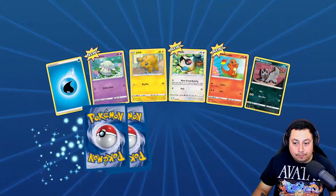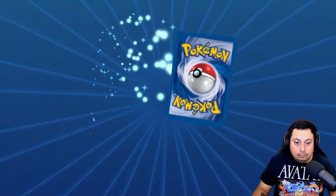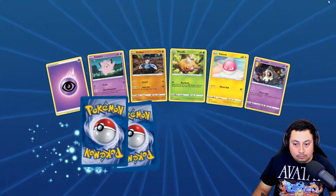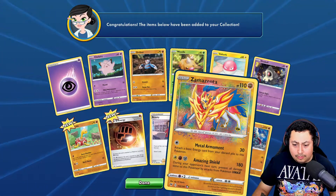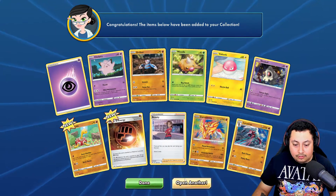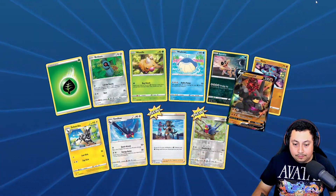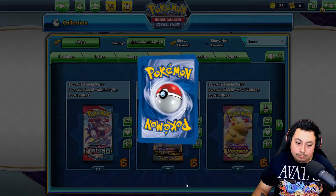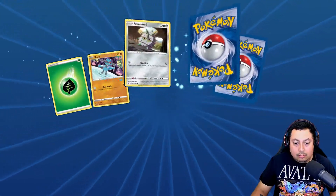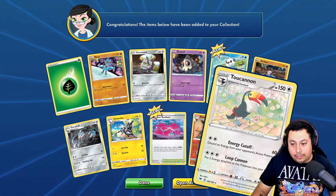Nice holo. That's gonna be a good one. Bam — aw dude, that one's sick, I like that one. Heck yeah. Colossal V — alright, cool. Still looking for that Pikachu though. Can we get it? Is this gonna be good? Aw, come on. Toucan Sam, get out of here.